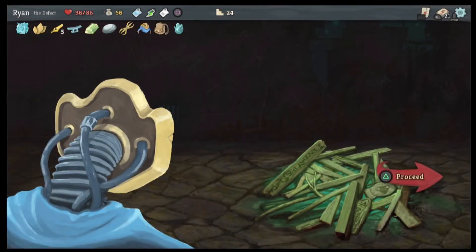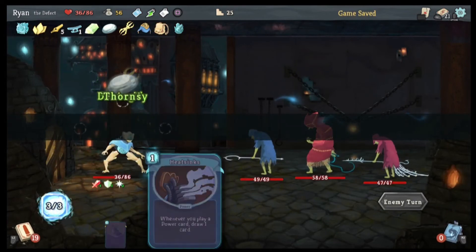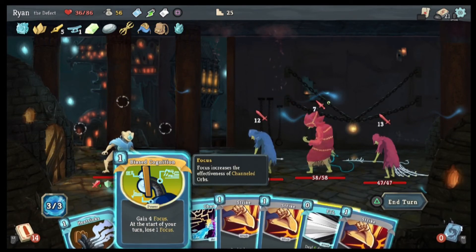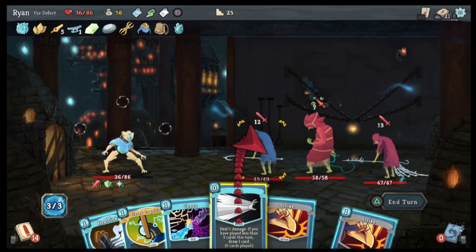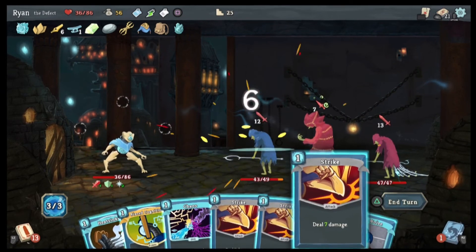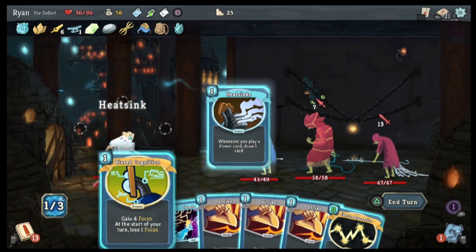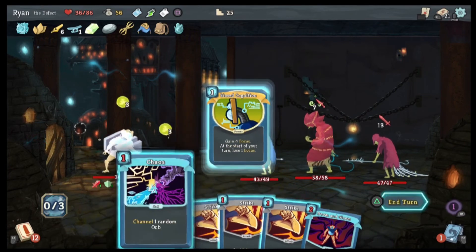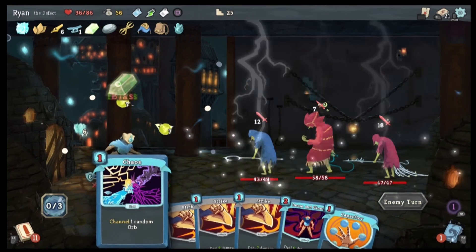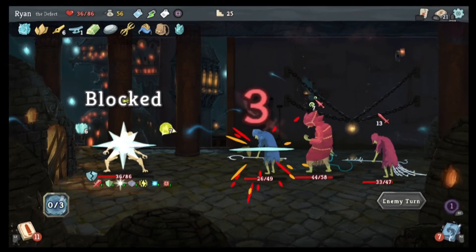And then we have a merchant — no, a chest, and then another battle. Alright, we're gonna do FTL. Oh wow — 25, 32 — so we're essentially gonna die. White Noise. Heat Sink, do that. Gain some focus — there we go, that'll help.